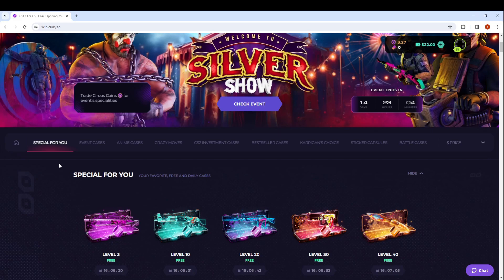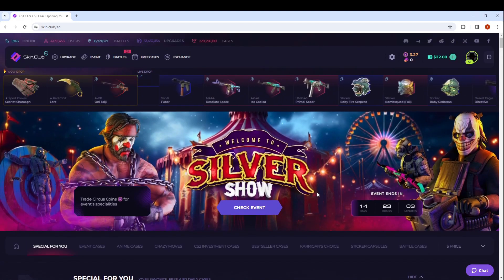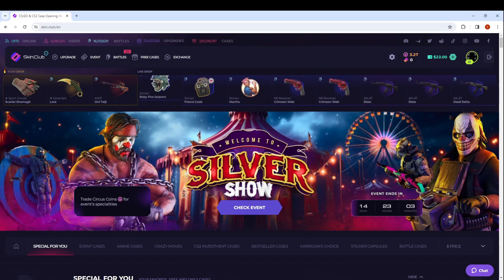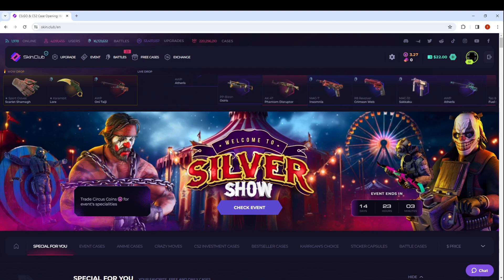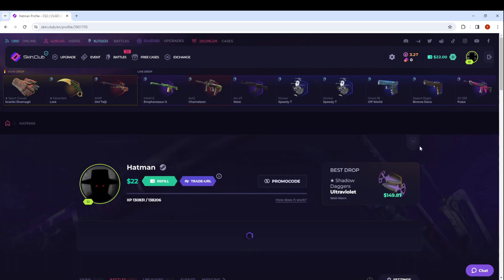We're going to start with the 20 to 100 challenge. Basically, if we can get up to fifty dollars or some certain amount, we're going to hit the upgrader and see if we can get up to 100 and secure a cash out at 100. If not, well, it's going to be a sad day for us.